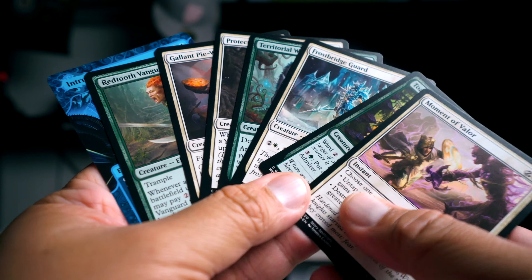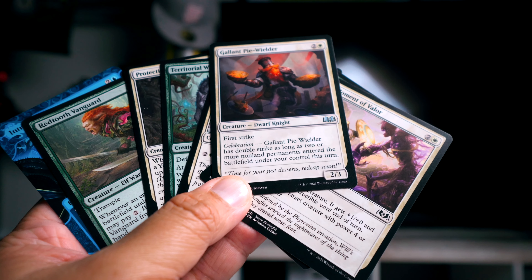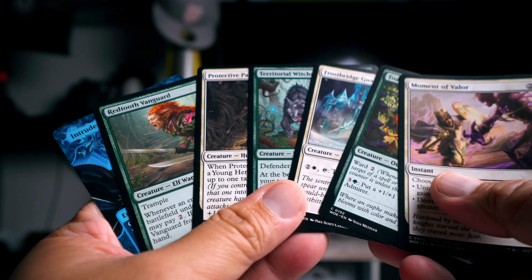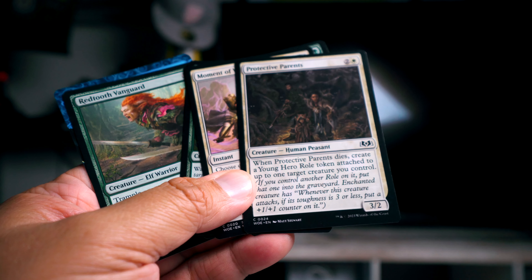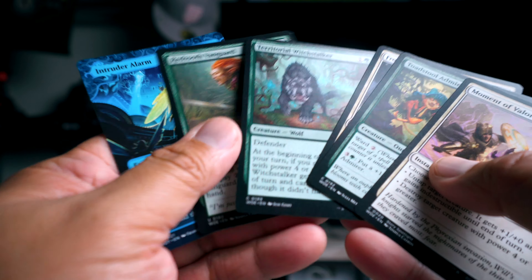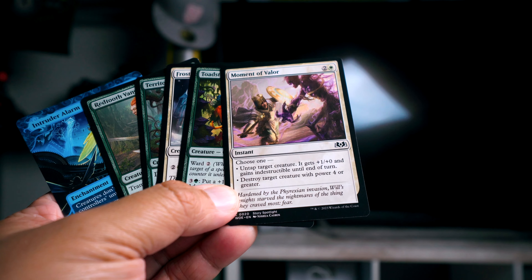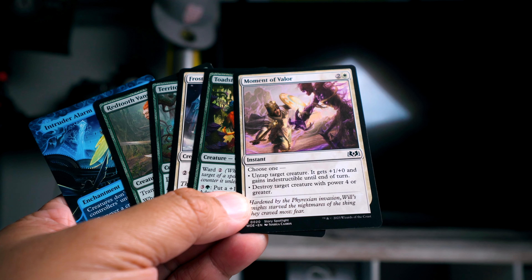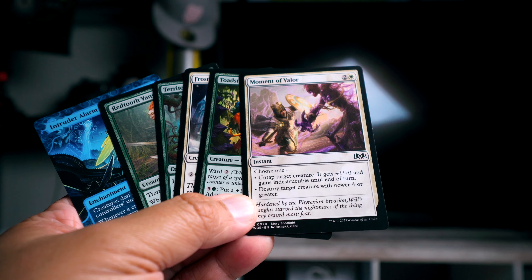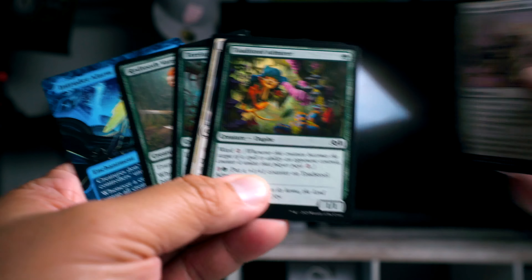I'll take Pie Wielder next - I love that when it celebrates it becomes a double striker, and celebrating isn't too hard to do. Double strike is always really strong especially if you have pump spells. Then Protective Parents - when this thing dies you get to attach a Young Hero token to something else. Then Moment of Valor: you can untap a creature giving it plus one plus zero and indestructible, or destroy target creature with power four or greater. The second mode is the good part.